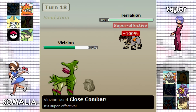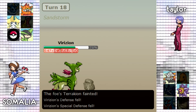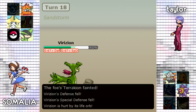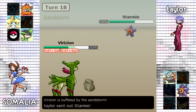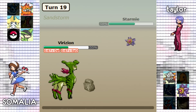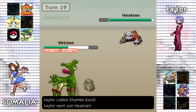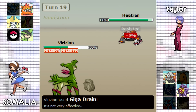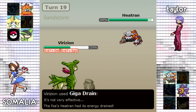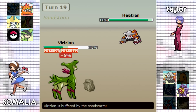Taylor goes out into his Terrakion but unfortunately Virizion wins the speed tie. Somalia is running a very cool mixed Virizion, which is very underrated and very good because at plus two it does KO specially defensive Jirachi, which normally walls Virizion. He's able to knock out Terrakion and because he won the speed tie, Virizion is going to be able to do serious work. Taylor goes down to his Starmie and double switches into his Heatran expecting Somalia to go into his Jirachi.